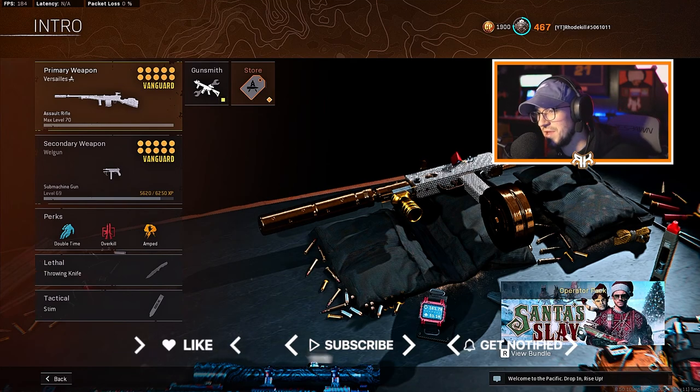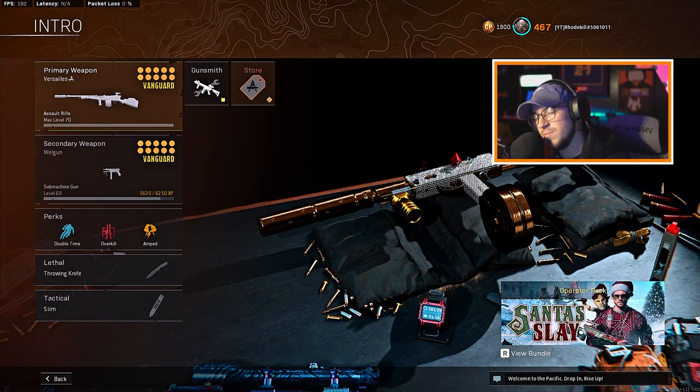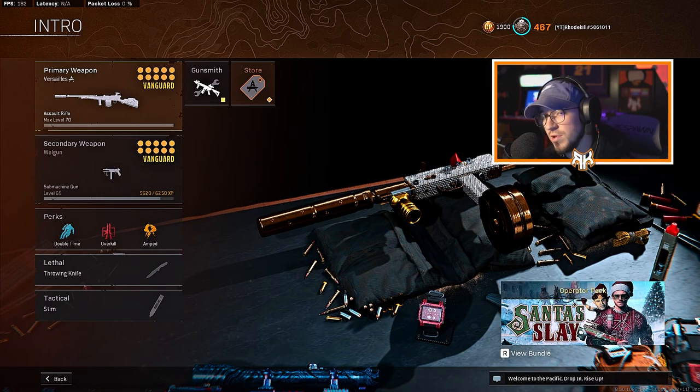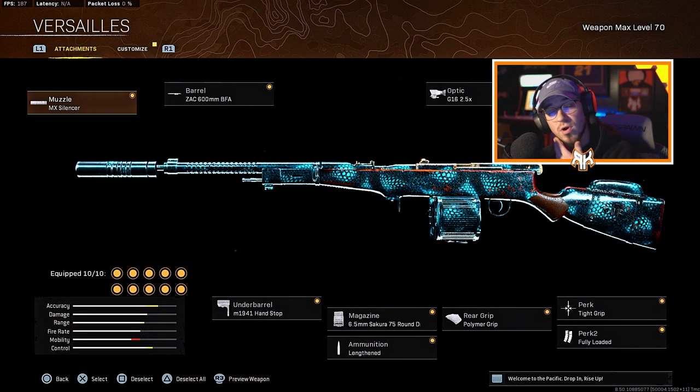What's up YouTube, we are back with another one. In today's video we're gonna be running the Automaton — I believe that's how you pronounce it, correct me if I'm wrong in the comments. We're gonna be using this thing. All these Cold War or Vanguard weapons received a buff in the latest update. All these Vanguard weapons are going to be meta at some point because all the new bundles they release will be these weapons. They're gonna make these guns meta — they're all gonna be good at some point.